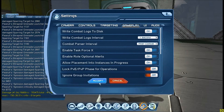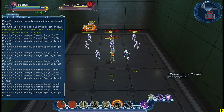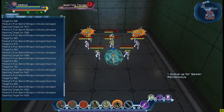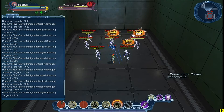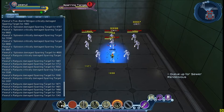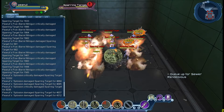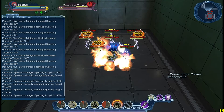Once you've done those two things, go ahead and start a rotation. Afterwards, upload your log to the site. The rotation I'm doing here is my munitions one — Killer Instincts for the self-buff, Railguns for the cone AoE, Five-Barrel Minigun for the cone AoE, and following up with Explosion for the melee. That's pretty much it — a pretty quick rotation.